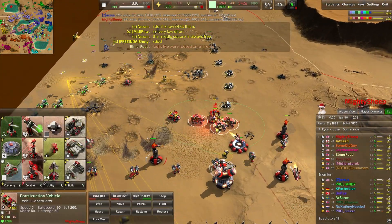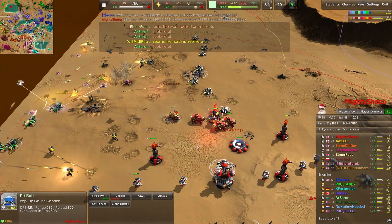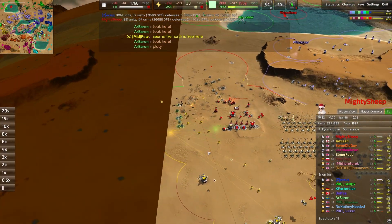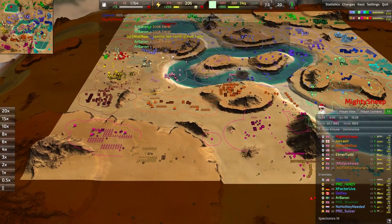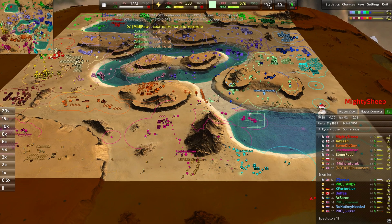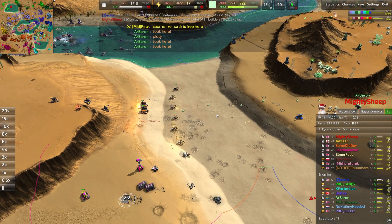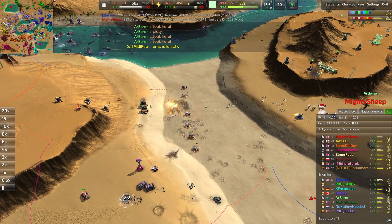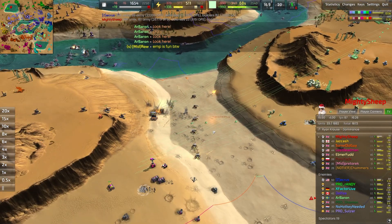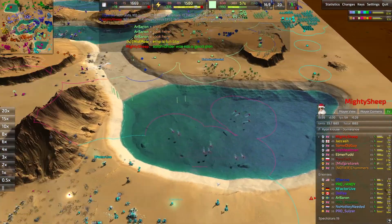The red player is effectively out of this match. Build power is very low, there's no energy in the bank — only 230 energy income. It's going to mean the pitbull does not come up for a good long while at 14,000 energy for one of those. The yellow player Jazz Cash is trying to save the day, but it's a tricky battle. Ticks definitely do a lot of damage to rocket spiders because of the friendly fire — you have to be very careful. A couple of ticks can convince those rocket spiders to friendly fire like crazy.